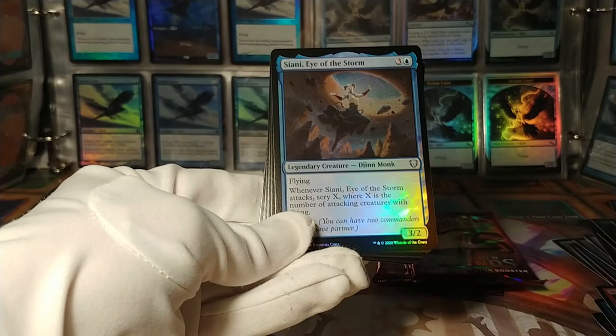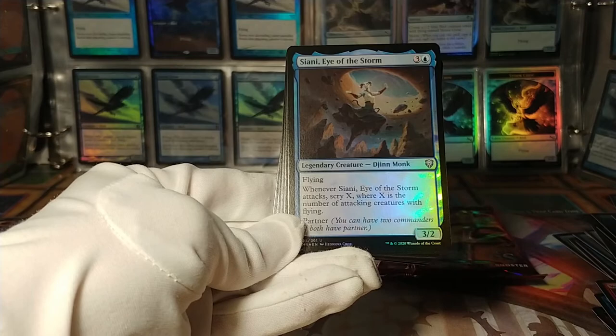Ciani, Eye of the Storm: whenever it attacks, scry X, where X is the number of attacking creatures with flying. Hey, goes with that Sphinx. Although that would be a mono-blue partner deck — I don't know if you'd want to do that.